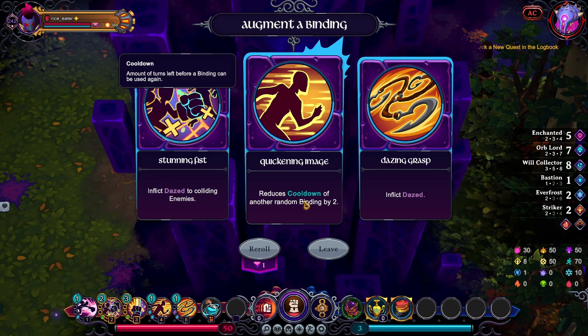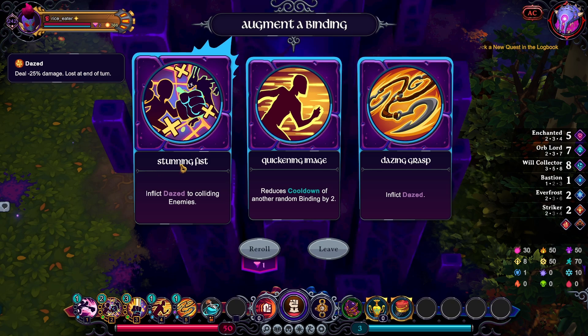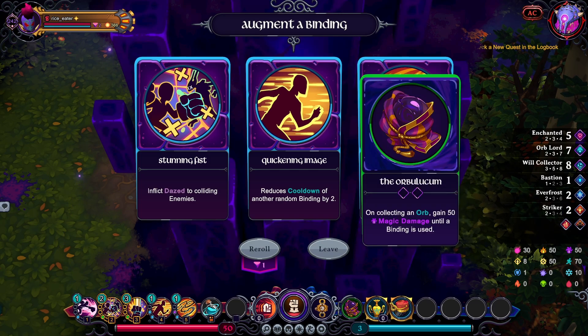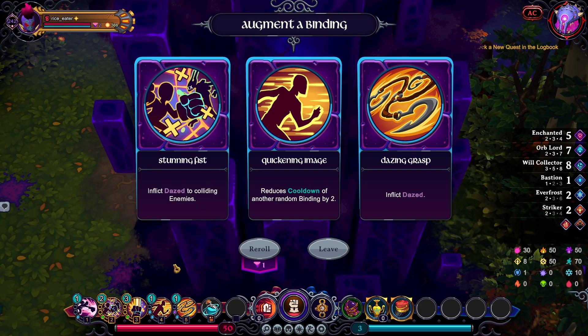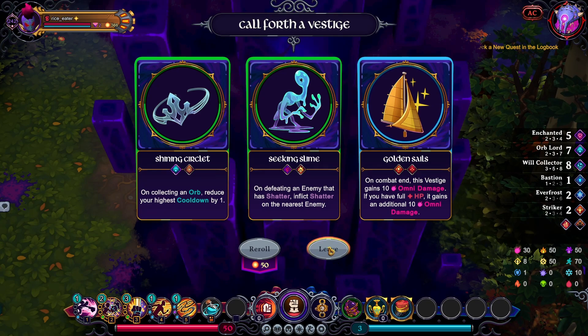I don't have an issue with cooldown. I guess if I really want to daze people, this would be it — it's free. I'm hitting whatever is strongest, so maximize the bonus compared to Quickened Image and Stunning Fist. To daze with Stunning Fist I have to collide them — sometimes I just don't have enemies to collide. Orb Lord, Mitosis, and Extracting Grasp gives me enough cooldown so that's kind of pointless. Let's just go with this — do something with my dazing. Alright, item time.